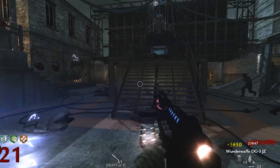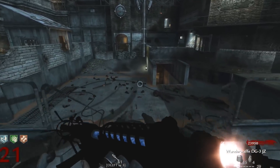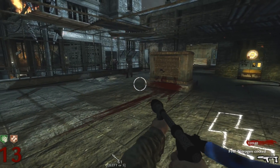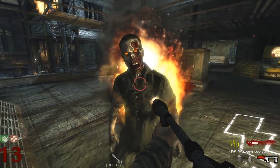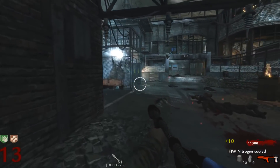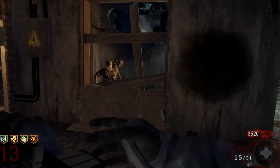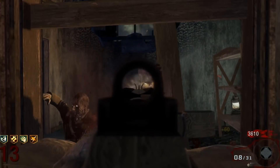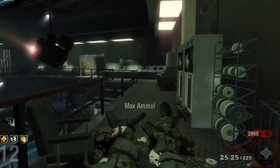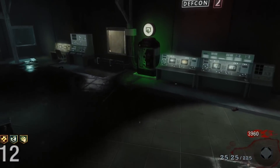So there we have it, guys — the five guns in Call of Duty Zombies that are worse when pack-a-punched. If you want me to continue doing these Treyarch Zombies Top 5s, please go ahead and drop this video a thumbs up and let me know your ideas in the comment section below. This is the one series I actually really enjoy doing right now and it's the one series you guys seem to enjoy the most, so it's something I will definitely continue doing. Let me know your ideas in the comments, and besides that, guys, I will see you in the next one. Peace out.